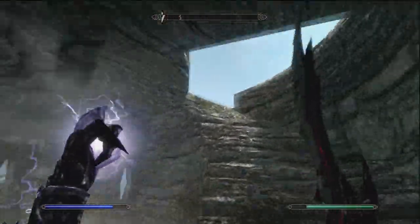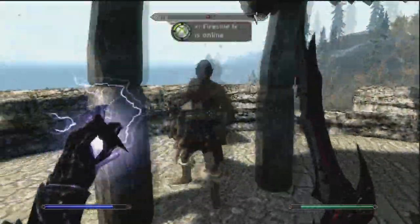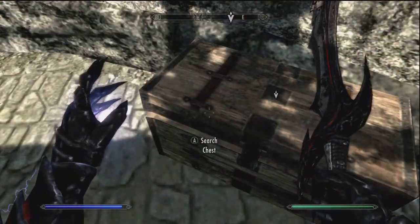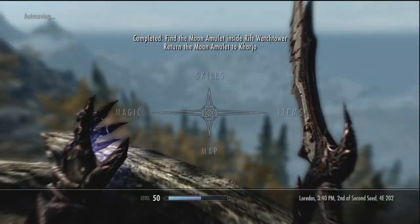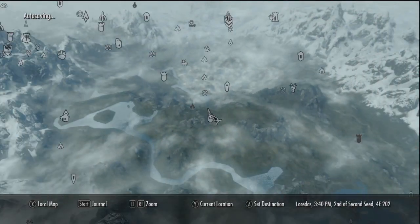Once you've done that you want to fast travel back to where he is. I had a bit of an issue doing this actually, because I fast travelled back to Dawnstar where I thought he was, but he wasn't there — he was halfway across the map. Then I went to talk to him and he randomly turned on me and started attacking me, but I eventually did it as you'll see with the recordings.